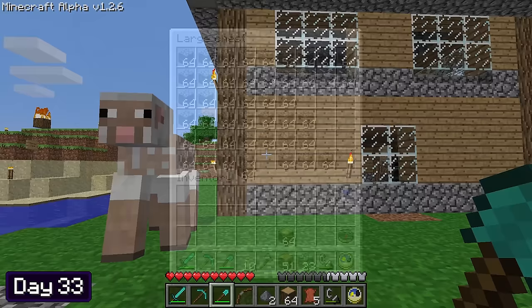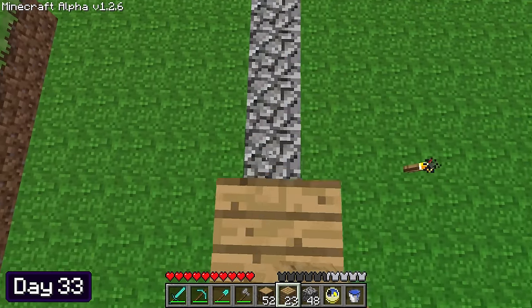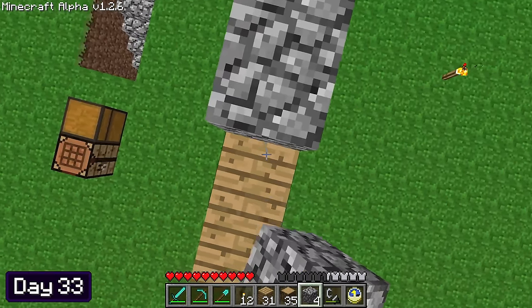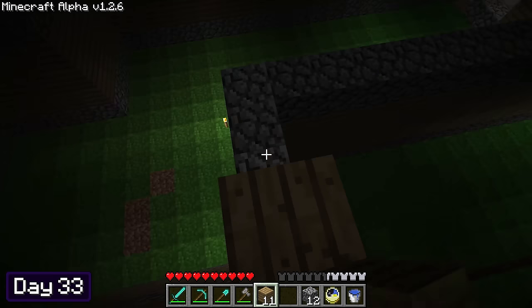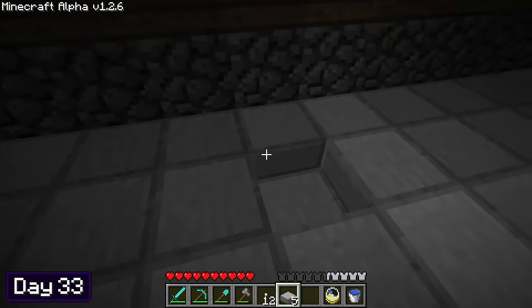I've been meaning to label things around my world for a while, so I made a couple of signs and placed one down at Forest Fire Avenue and one above my door. It was now day 33, the day of construction. I gathered all the blocks I thought I'd need and got to expanding my house. Before starting the project I didn't really have any blueprint or plan, so I ended up just going with the flow — I worked on the walls and floor for the entirety of day 33.